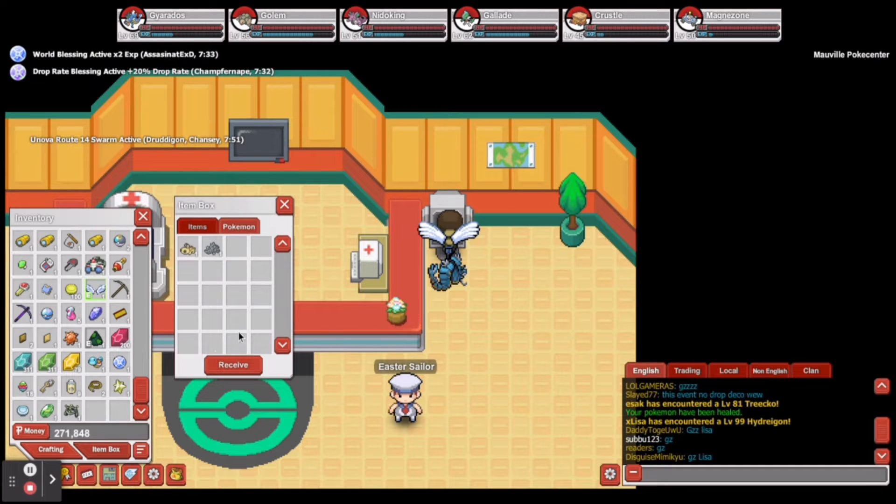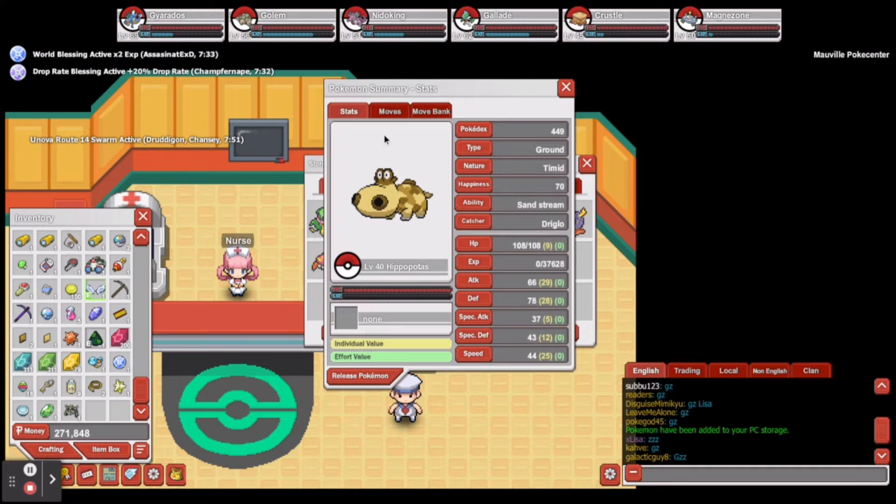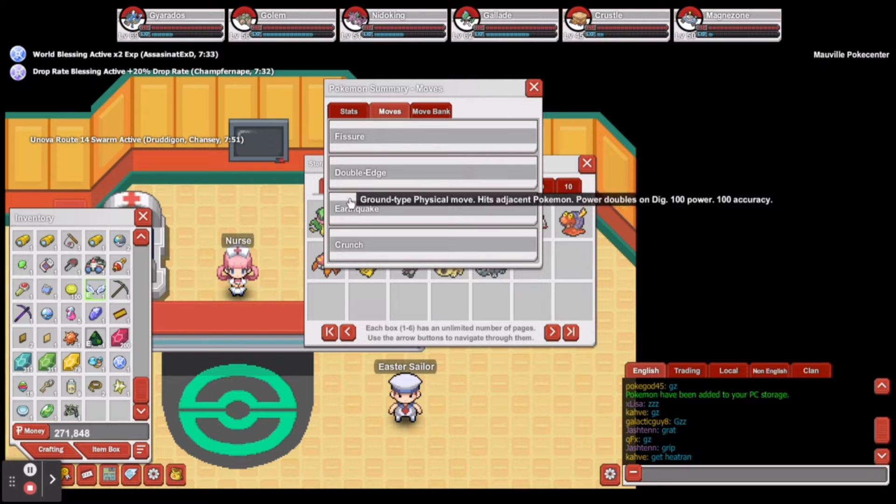Look right here in the item box — we'll go to item box, Pokémon, and hit receive. Now we open up our PC. We got a Hippopotas with a Timid nature and minus 10 attack, which is decent because I want extra speed on him.